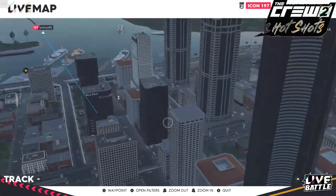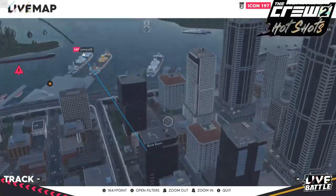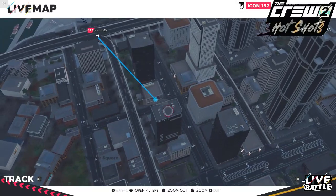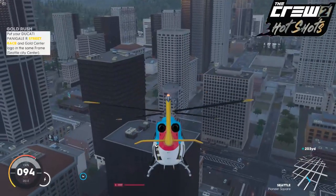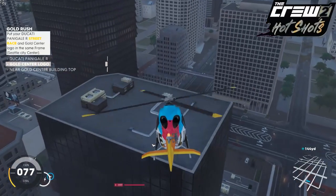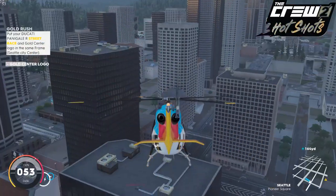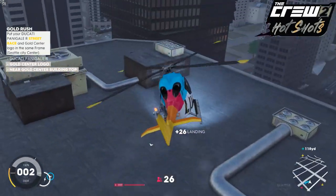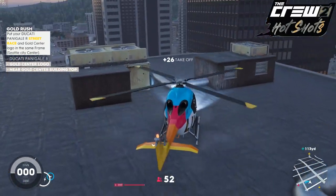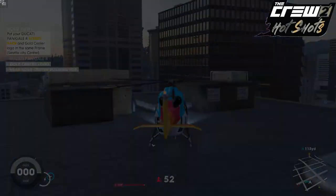For some reason my waypoint has gone a bit weird — it's telling me to go in the middle there but actually I need to go on the roof. It seems to have bugged up. Anyway, here's the roof. We need to land on the roof nice and gently — with a helicopter it should be easy. When we've landed we need to switch to our bike.